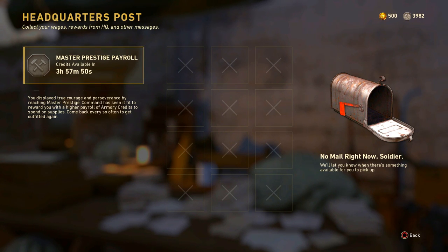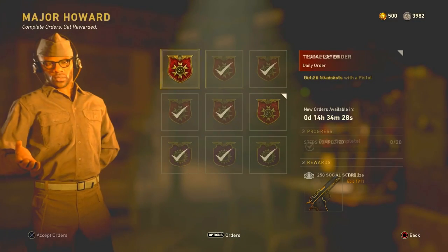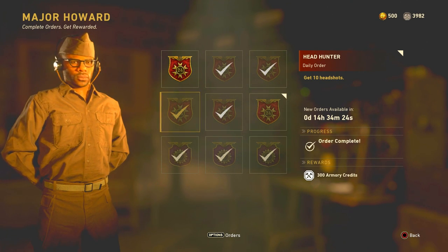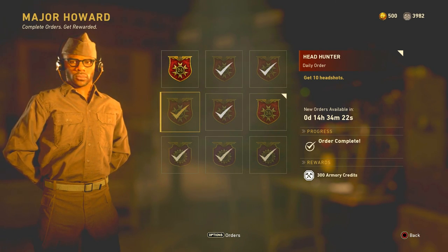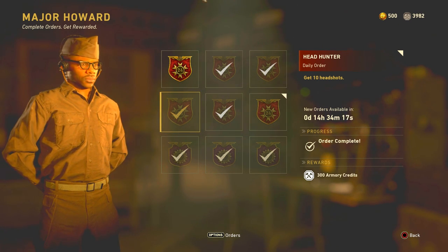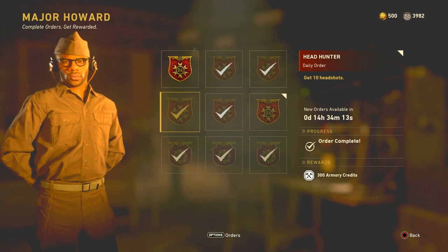The next place is gonna be Major Howard. You can get up to 600 armory credits right here. Those two combined already gives you 2,400 armory credits, which is pretty nice.